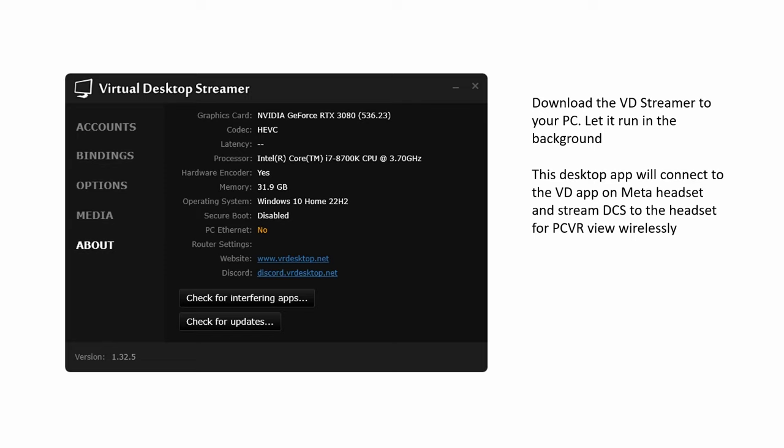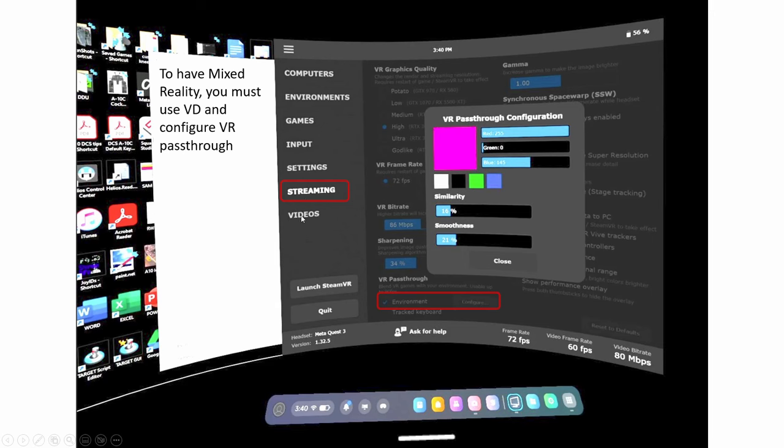I don't know if it works for other headsets but for the Quest it works. Under Streaming you also need to come here and configure this — enable VR pass-through, click on this. I'm using pink: red 255, blue 145. So that color combination.